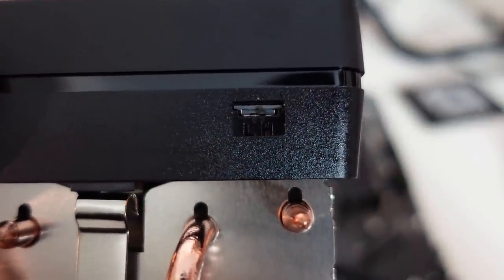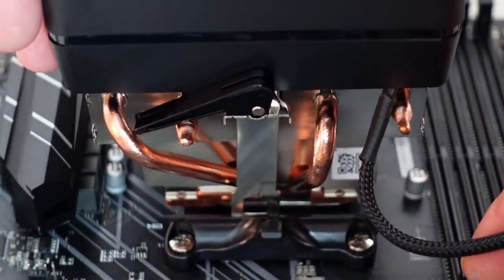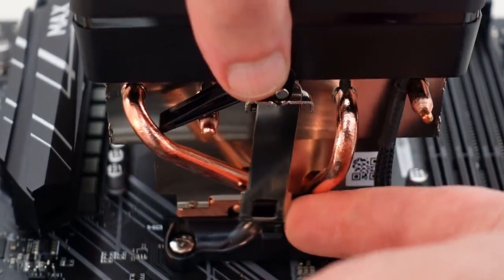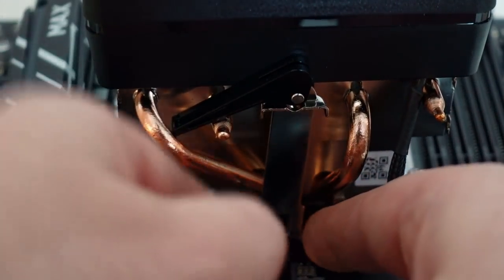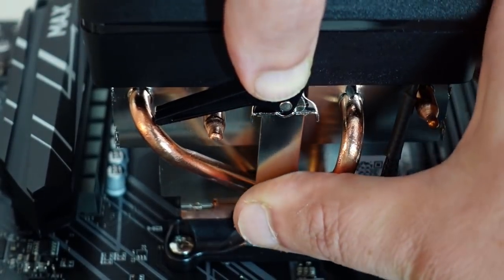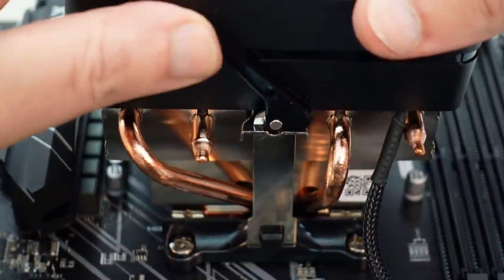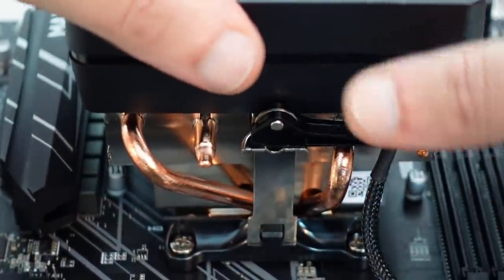Let's get this cooler on here — nice and straight. I always hate this part getting the first clip on. There we go, got one side in. Now just pull this one out — can't get in here with the camera — push this down. One issue with this cooler is it can be a pain at times. Let's reposition — there we go, now we're in. Push a little pressure, hold it nice and straight, and just push this over. All locked in — all the way down, good to go.